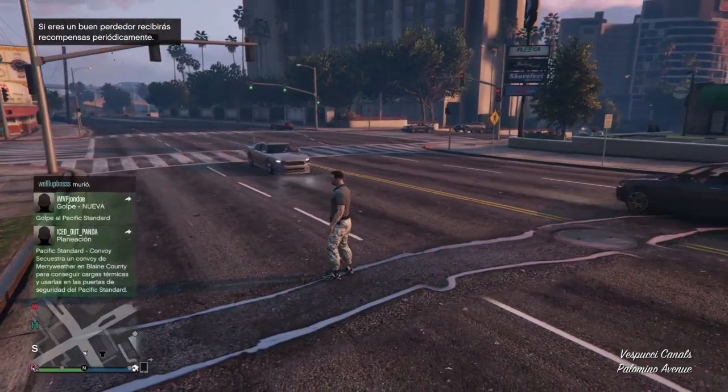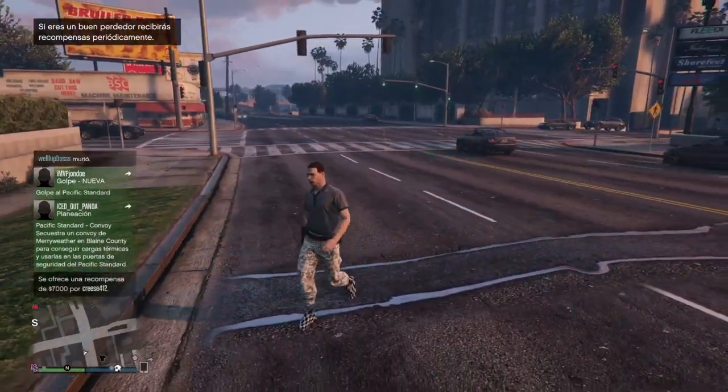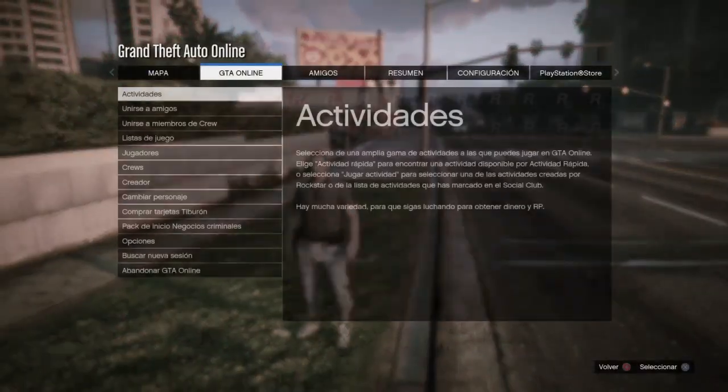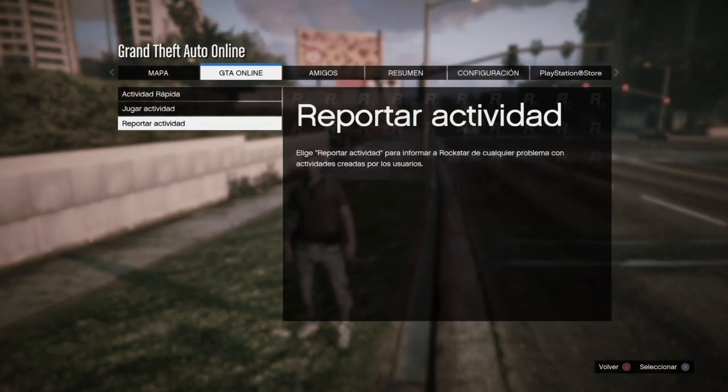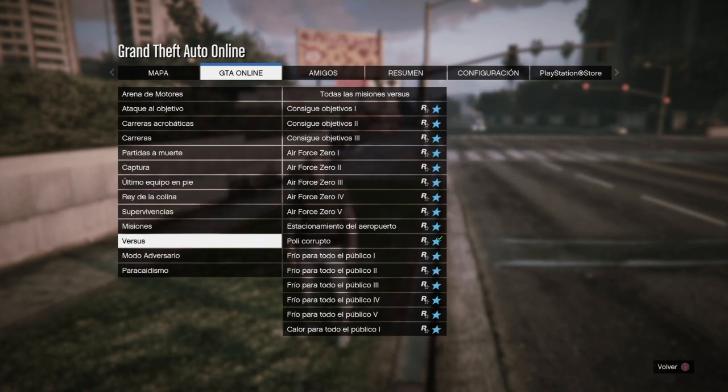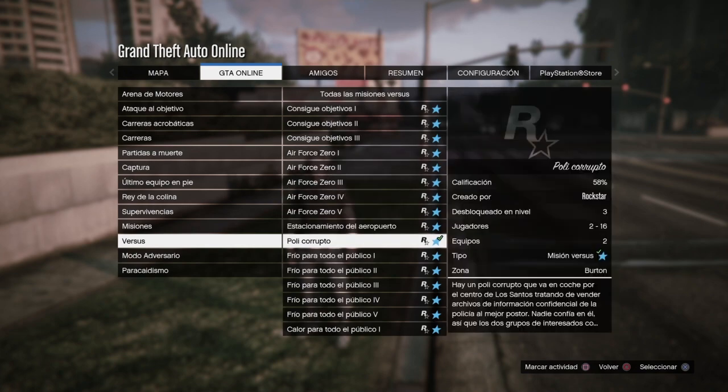Una vez que ya nos baja de la nube, apareceremos exactamente así. Si todo salió bien, presionamos Star, vamos a actividades, jugar actividades creadas por Rockstar, vamos a versus, y en versus vamos a Poli Corrupto.